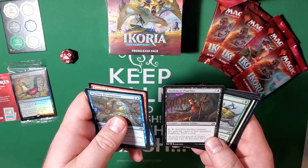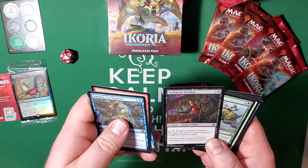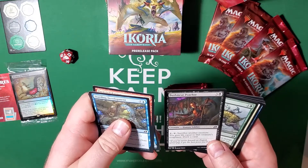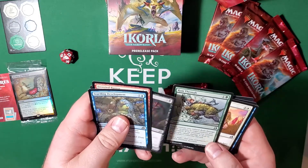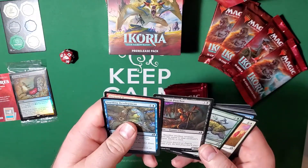Checkpoint Officer — you can tap a creature. Thieving Otter. Bushmeat Poacher — sacrifice another creature and pay one, call this tap, you gain life equal to that creature's toughness. That's not bad. And you draw a card — so that's great.